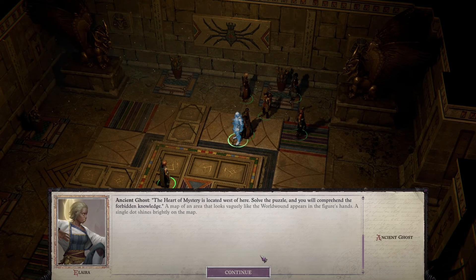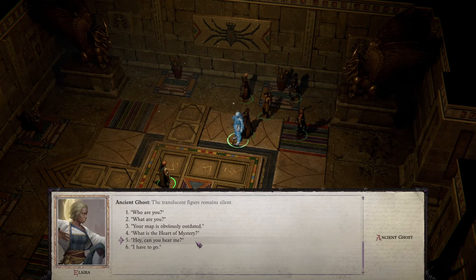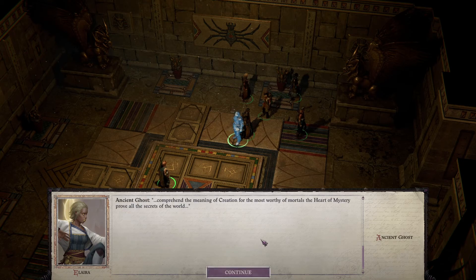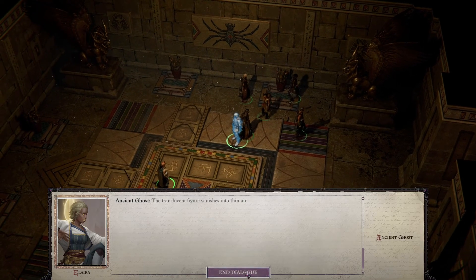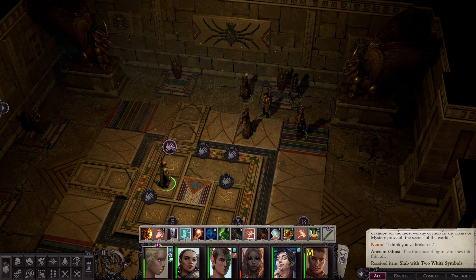'Yes, yes — what do we need to do?' 'The heart of mystery is located west of here. Solve the puzzle and you will comprehend the forbidden knowledge.' A map of an area that looks vaguely like the World Wound appears in the figure's hands, a single dot shining brightly on it. 'You can count on me, translucent masked figure — I'll solve any puzzles you have, so you better prepare some good ones. Who are you?' The translucent figure remains silent. I think I've broken it — the figure vanishes into thin air.